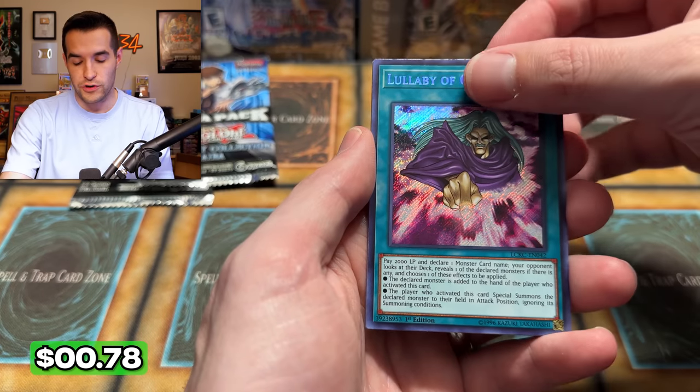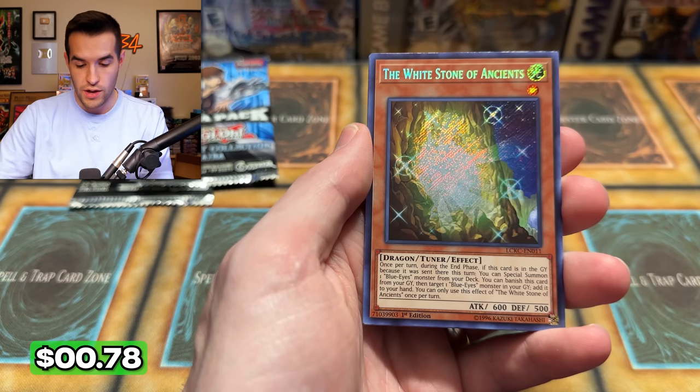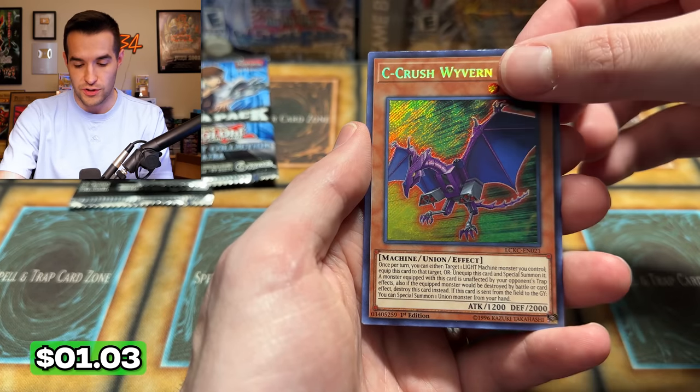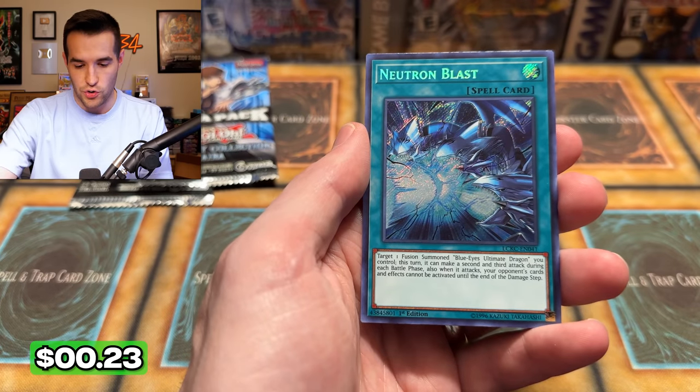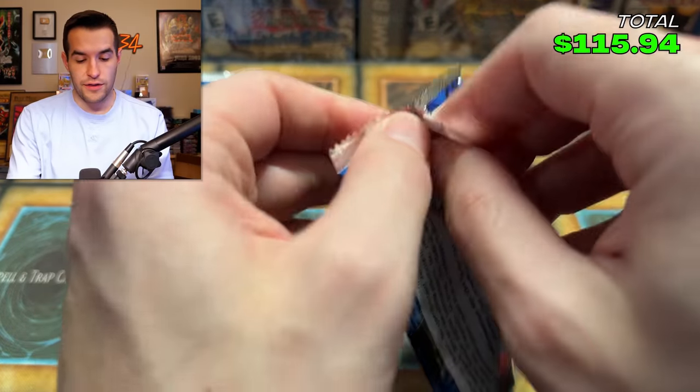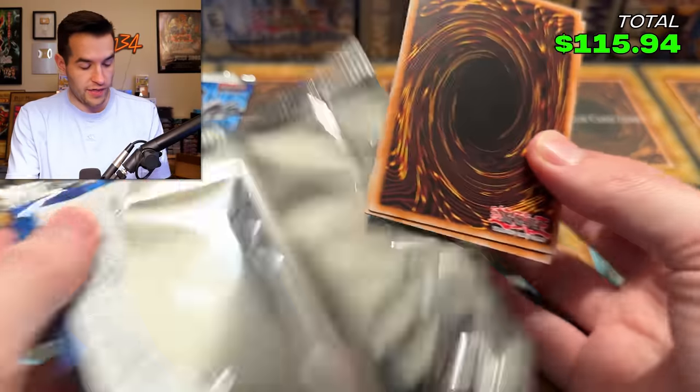Lullaby of Obedience. Our first Ash has been pulled — two to go! Whitestone of Ancients — money card because Blue Eyes. Sea Crush Wyvern — the other one was worth something, so maybe this one is too. And a Neutron Blast, I don't think it's very good. That's a pretty solid pack right there. Two more packs in the third gameboard — that's a good start, very good start.